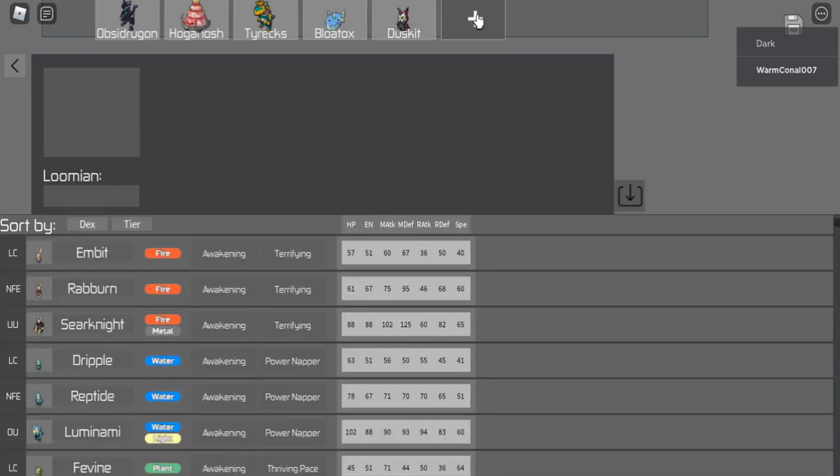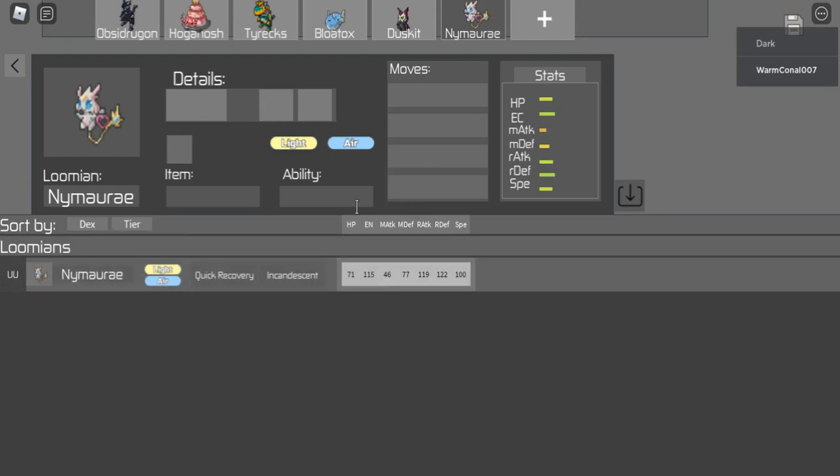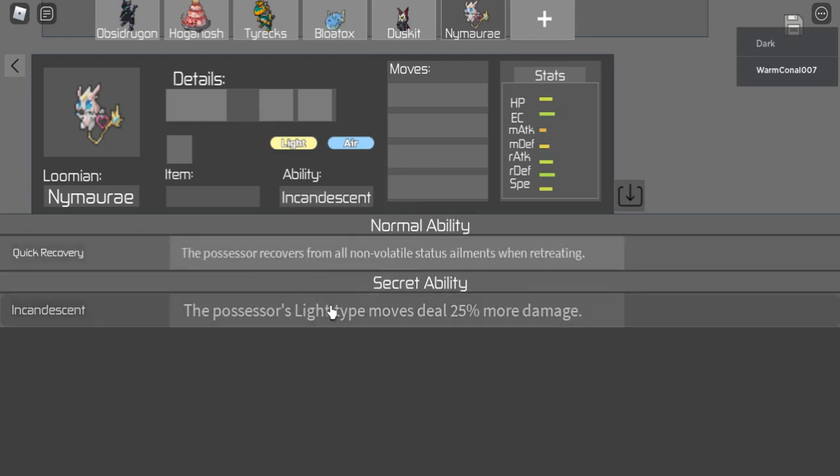It's also decent if a Vanillon comes in - I can just Peace of Mind and Psychoblast. I think that's going to be a good addition. I would need another range attacker to give a bit more balance, and Earthquake kind of deals with Hogganush, Tyrex, and Blowtox here.